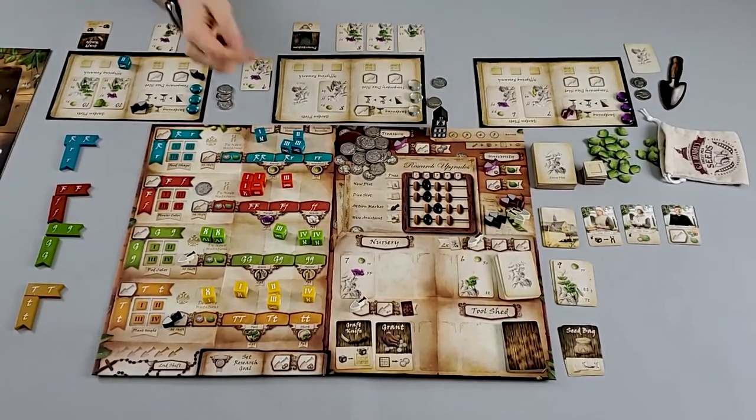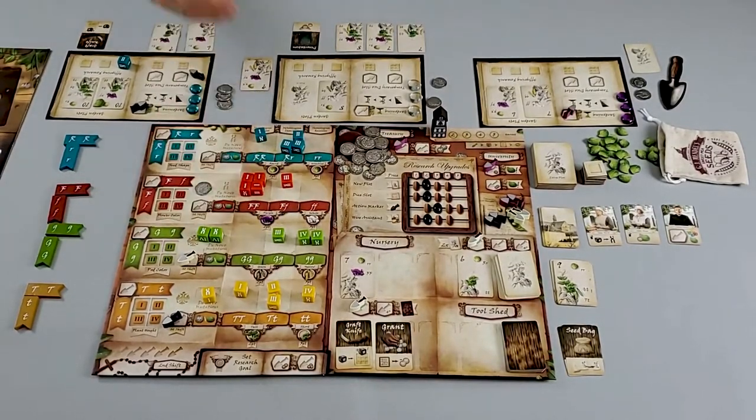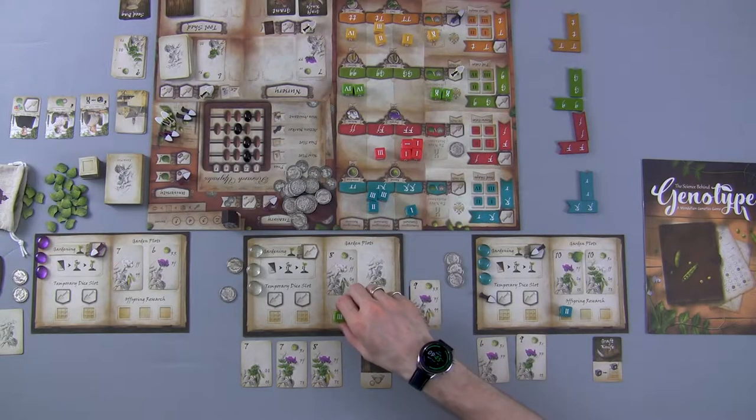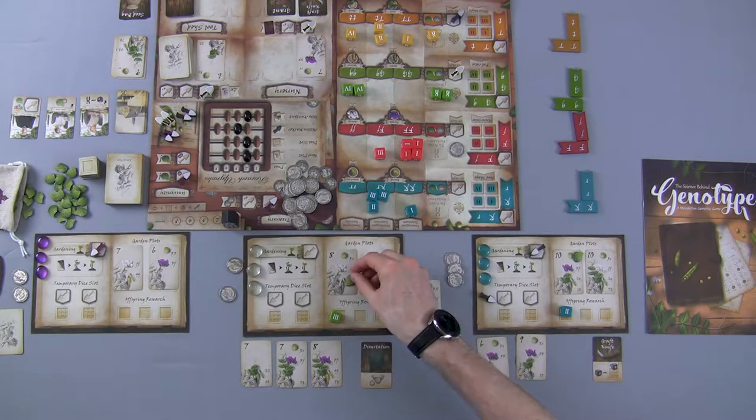Moving down, the white player has several options: take a mutation die for one money, or take a mutation die plus another die of the same color to satisfy a GG requirement. We don't actually need that die for ourselves since others already cover it, but we have the option of a denial tactic — taking away a resource another player needs. We decide to play denial tactics and claim this die, placing it on offspring research to satisfy that gene type requirement.